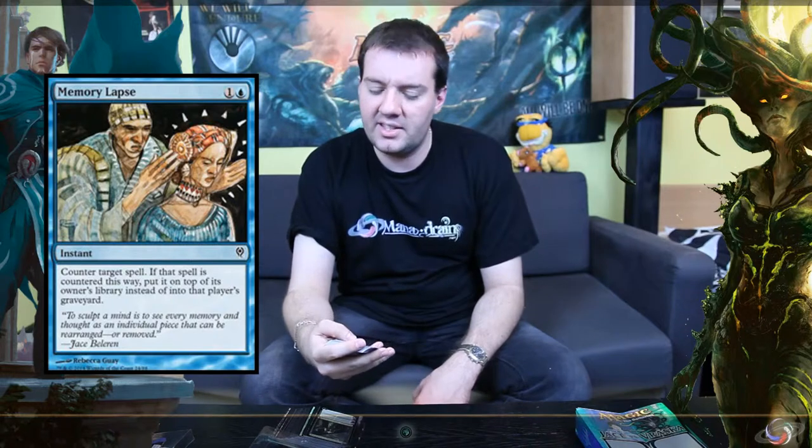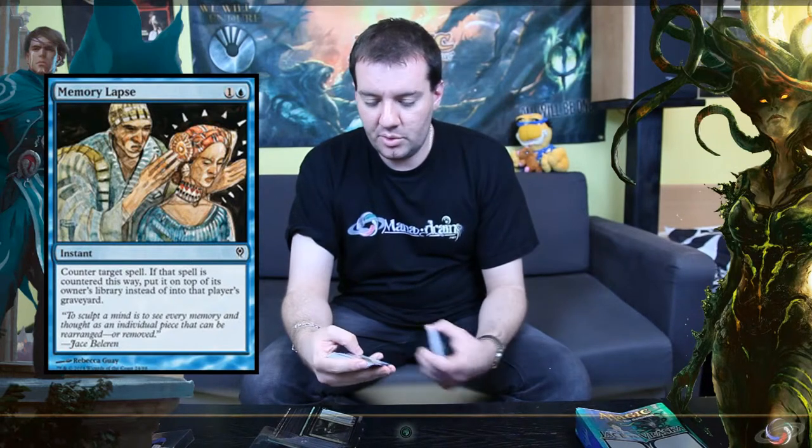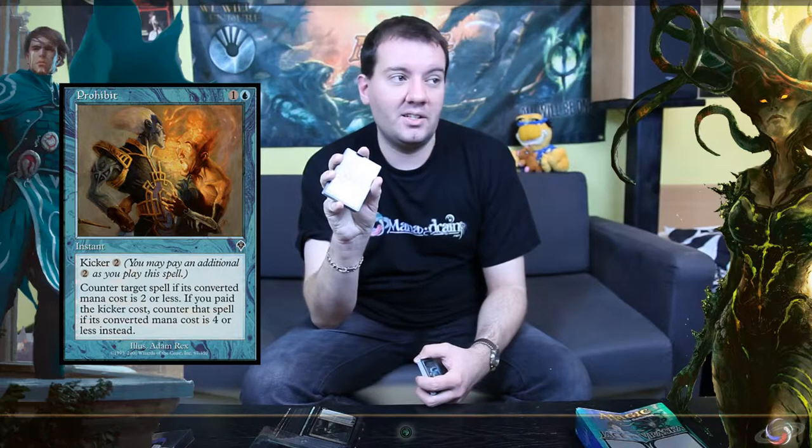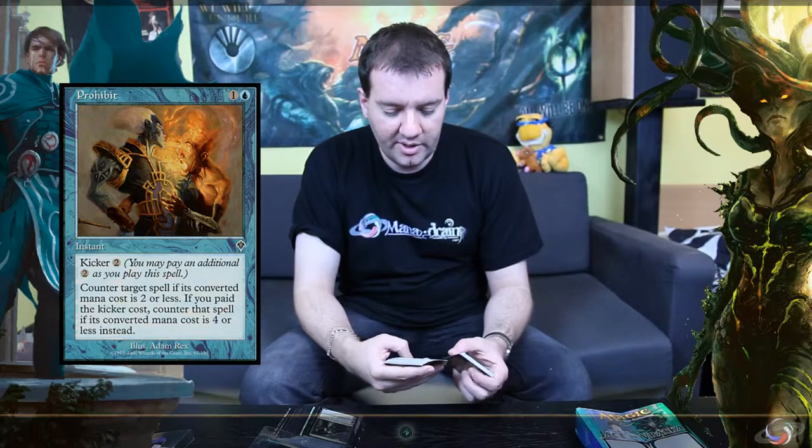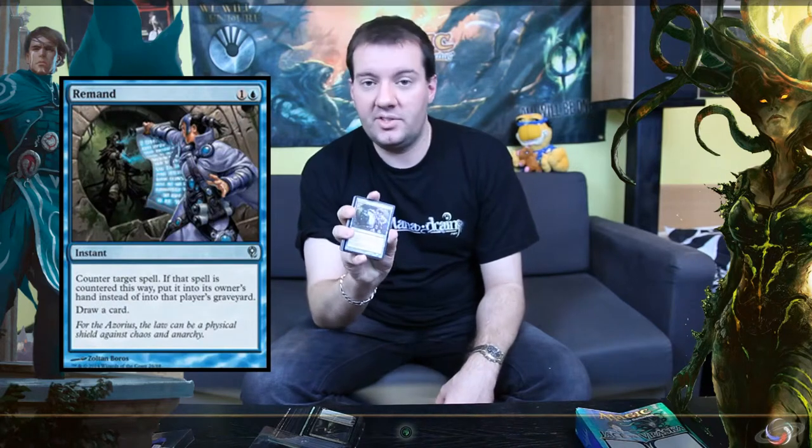You've also got Memory Lapse, a card that hasn't been printed in a long time — it's an old card and it's a good counterspell to have. Similarly, Prohibit is also a really good card to have in tempo and control decks, whether you're playing Standard or Commander.